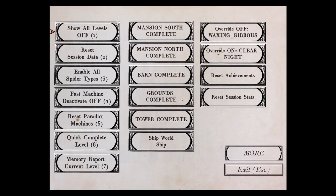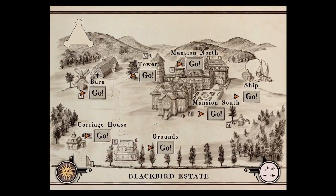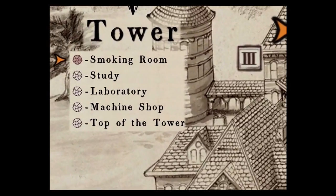Excuse our debug shenanigans. Let's go to clear day. So right now in San Francisco — or Victoria Muse, whatever that said — it's a clear day. And so this is how the game would normally appear.